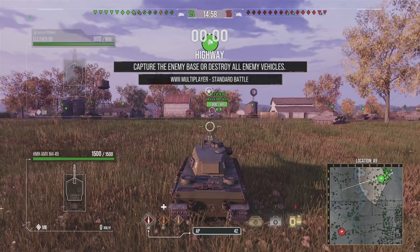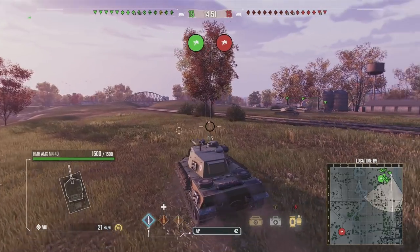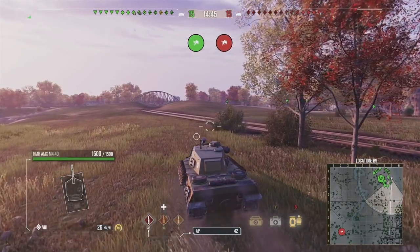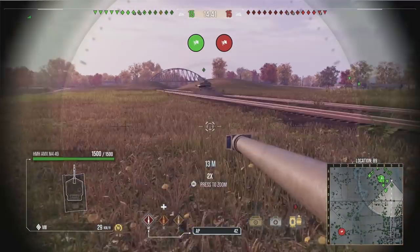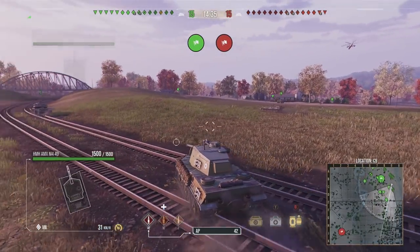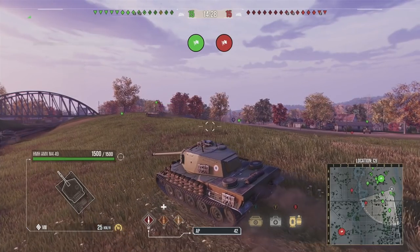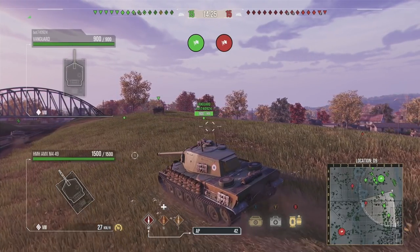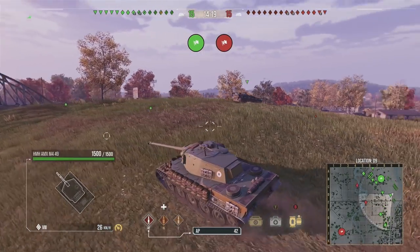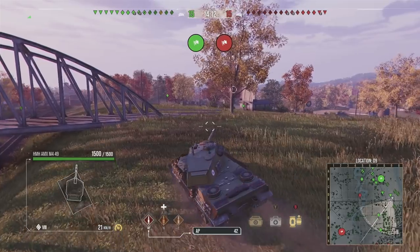Our first gameplay is on Highway — a map where a lot of players with heavy tanks get it completely wrong. They end up camping by the bridge, but we're going to show you how you can be aggressive and still pull out results you want to see. If it's just you versus nine enemy tanks, you're not going to defend the town 100%, but if you have some support and can make a valiant defense, you can still deal enough damage and make better trades than the enemy team.